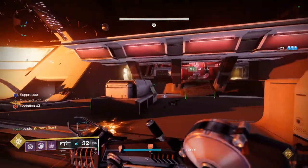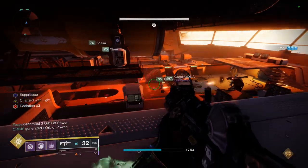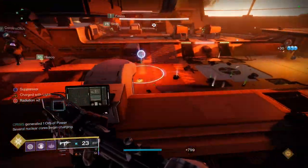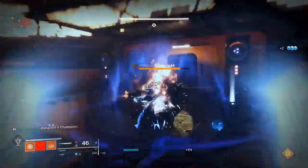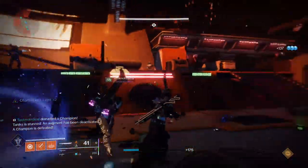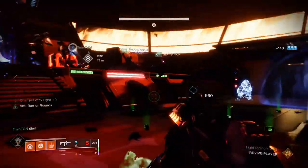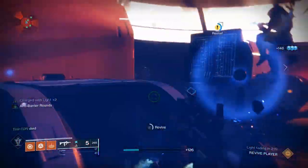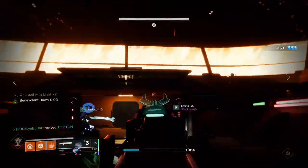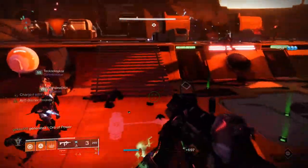If you are not actively carrying a bomb at this point, be in position to take one from another player by shadowing them and clearing adds for them. As a team deposit the bombs into the bins the Scanner called out, and if done correctly that will be one round. You'll need to repeat this until you've done six rounds.